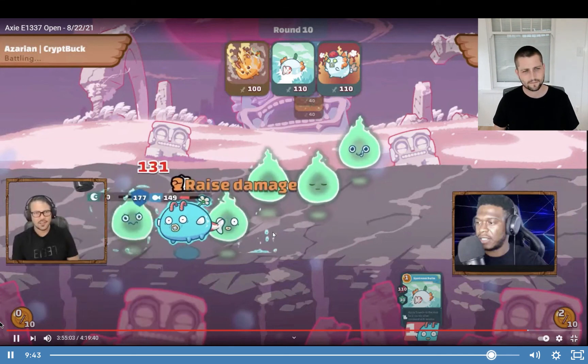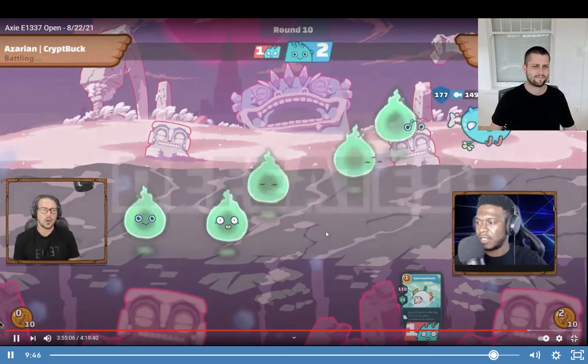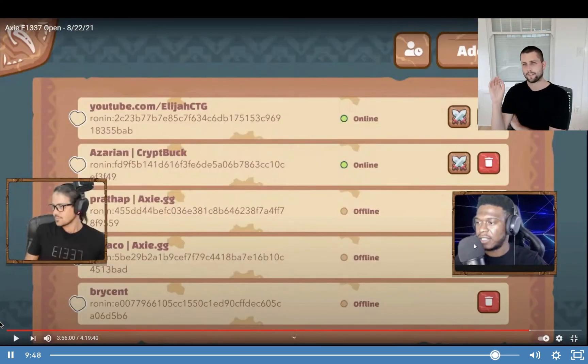Now we're going to game four — it's 2-1 for Azarian. On that note, we're going to conclude this module and head into our final module, which is all about in-game execution. It's going to be live gameplay using every team composition we went through in the team building module, applying the principles around counting cards, counting energy, putting the entire package together so you can study, watch, learn, and then head out into the arena and crush the competition.